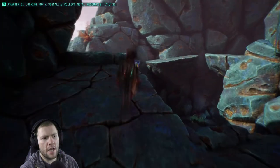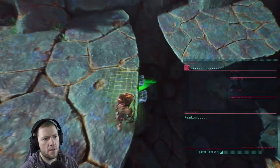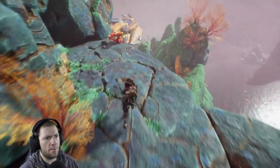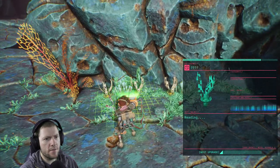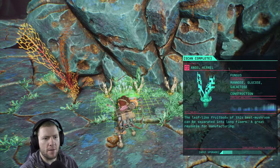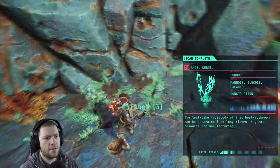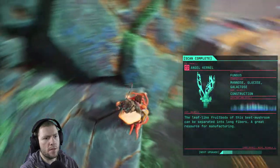Now the way she's saying it, it's implied it's not a glove — it's a full-on prosthetic. I can't get them from this angle, I'll come back for them. What are these? They look like carrots. Angel kernel — the leaf-like fruit body of this beet mushroom can be separated into long fibers. This is a vine to get back down, isn't it? Yeah, you know it.